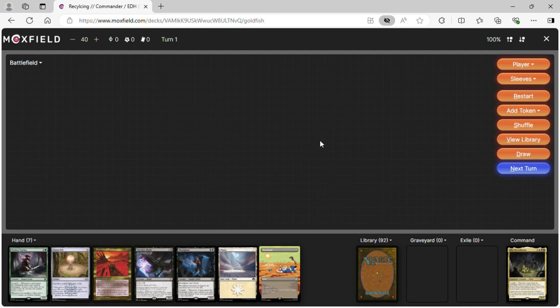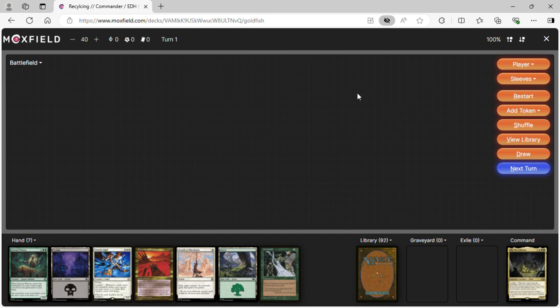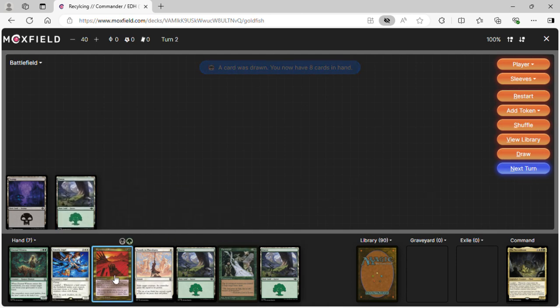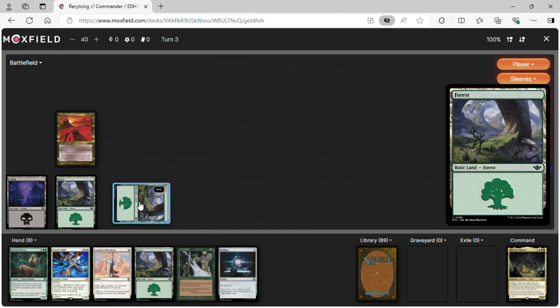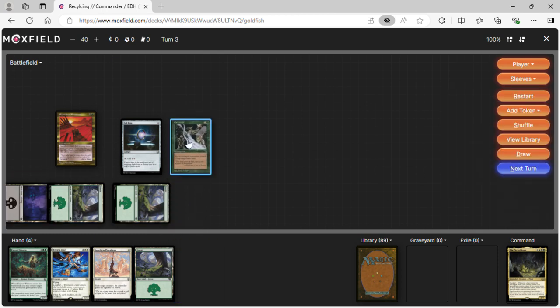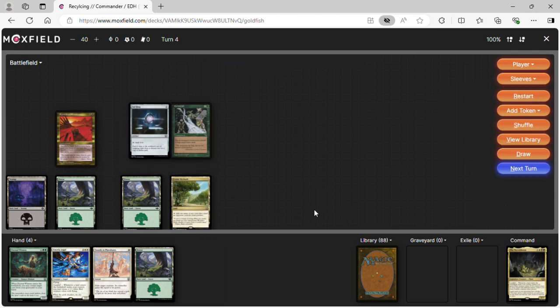We mulligan a bad hand — thought that was a Command Tower but it wasn't. Keep a new hand. Turn one: play a Swamp. Turn two: Forest into Squandered Resources. Turn three: Forest into Sol Ring. Turn four: tap and cast Earthcraft.